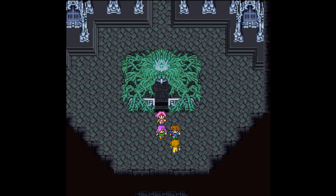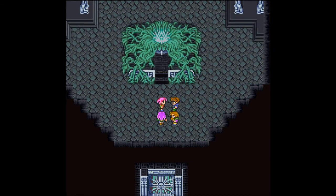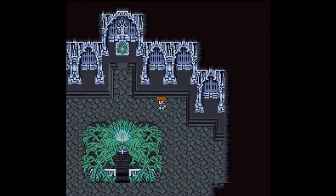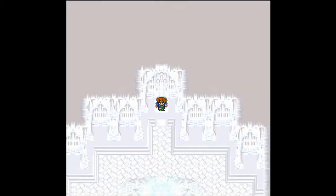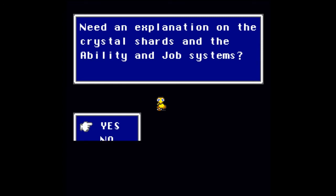We'd better go — let's get out of here. There's a warp point behind the altar, so let's head to it. I would go over job classes but I'm pretty sure the game is going to give me a tutorial on it pretty soon. The warp takes us right to the tutorial — how are you doing, Boco? That is Boco, isn't it? Need an explanation on the crystal shards and the ability and job systems? I don't, but let's watch anyway.